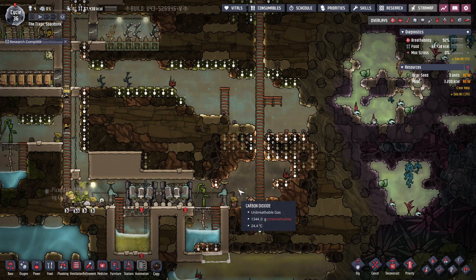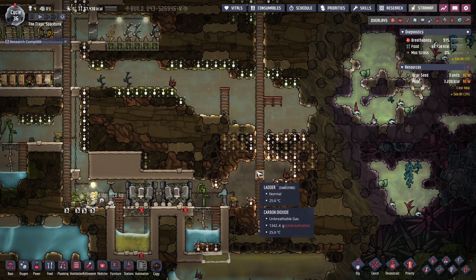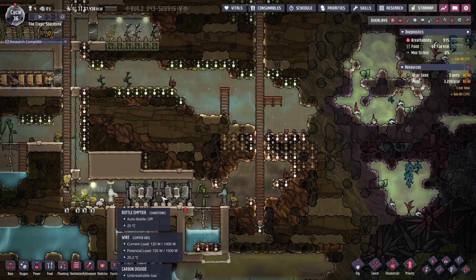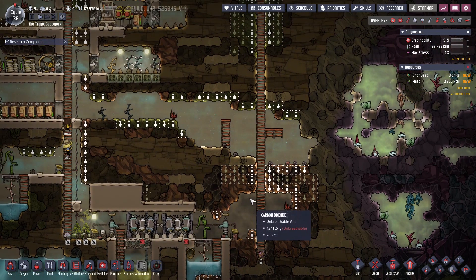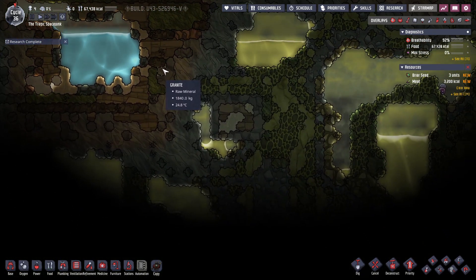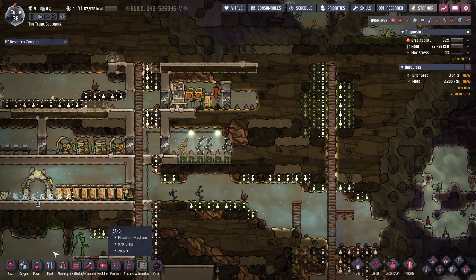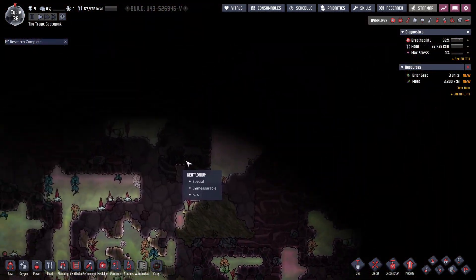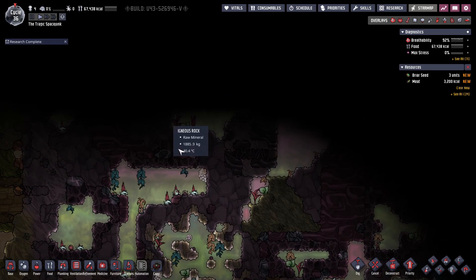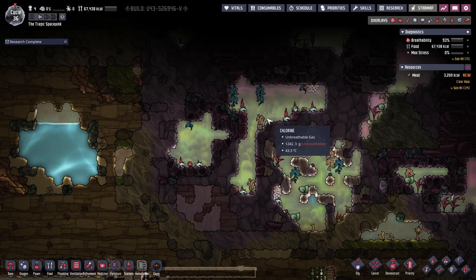We could put coal in the coal generators, and then we'd be able to put algae terrariums nearby to be able to keep them fed. So that could potentially be a good choice. Additionally, I do actually want to figure out what this geyser is, but that's in all the chlorine area, so that would not be a good plan at all.